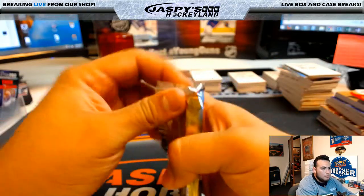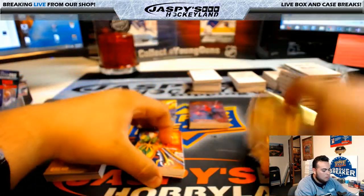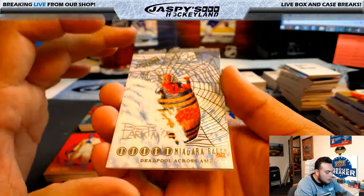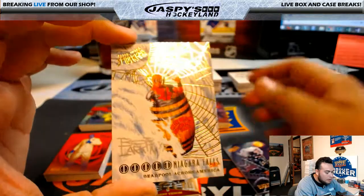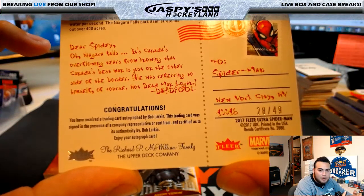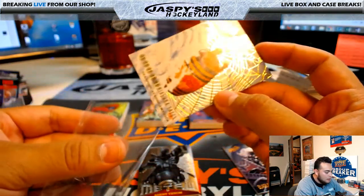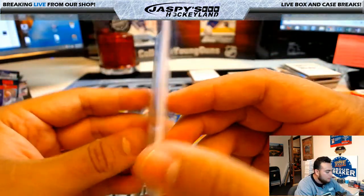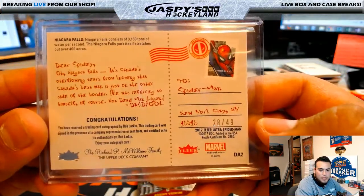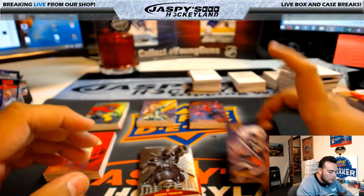Lady Octopus. Starting this pack: Lady Octopus, Niagara Falls, Deadpool Across America — oh, Agent Venom. Wow, is that an autograph? Niagara Falls — wow, I think it is! 28 of 49 — congratulations — trading card autograph by Bob Larkin. Nice, 28 of 49. Bob Larkin autograph, nice autograph for Tim Langston. Worth the wait, Tim — nice!